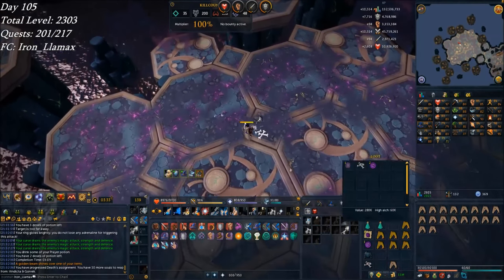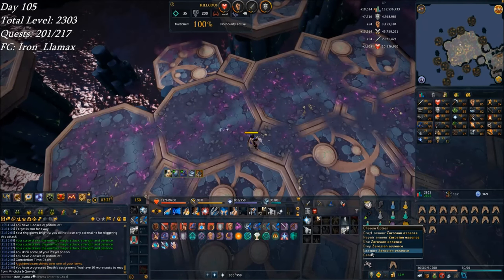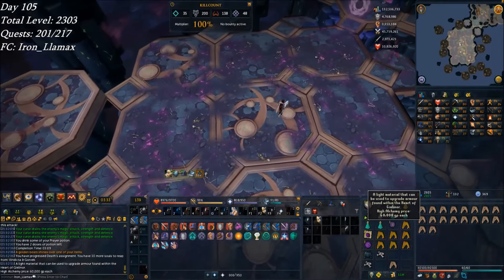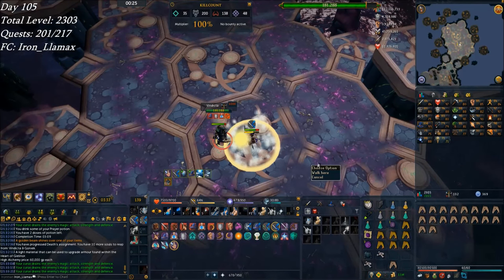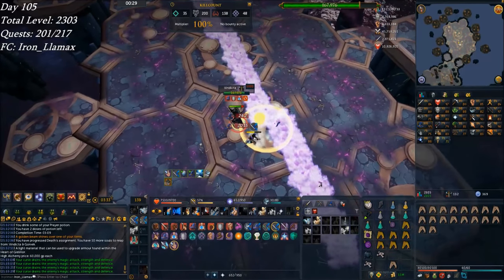Finally got a drop from Vindicta — it's a Xerosian Essence, I'm pretty sure. That's a pretty expensive drop normally. Wait, actually it's not that expensive — I got confused. But it's something, and it wasn't a normal drop table for once.